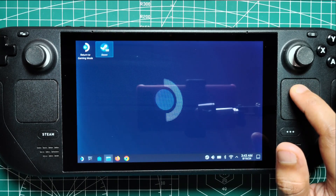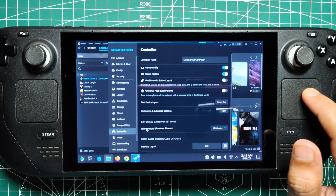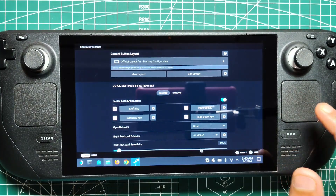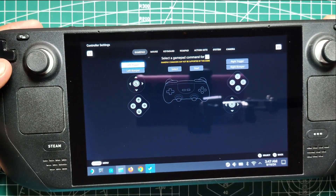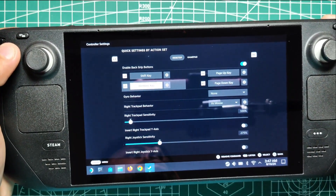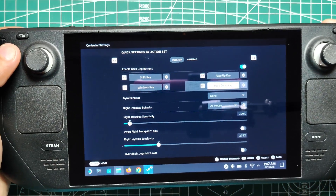To start customizing your Steam Deck, open the Steam app and navigate to the settings menu. From there, click on the controller tab and select desktop layout. This will bring up a menu where you can remap each button on the Steam Deck, assigning any keyboard or mouse function you desire. Whether you want to create a shortcut for opening your favorite app, adjusting system settings, or executing a specific command, the possibilities are nearly endless.